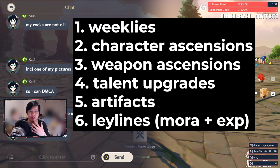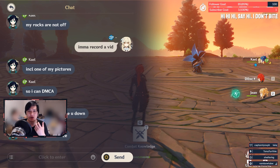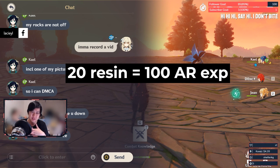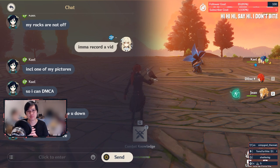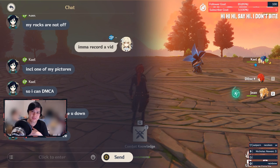All things held constant, I would prioritize them in the order I read them out: weeklies, characters, weapons, talents, artifacts, and ley lines. All resin spending equates to the same gains in Adventure Rank EXP — that's 20 resin for 100 Adventure Rank EXP.